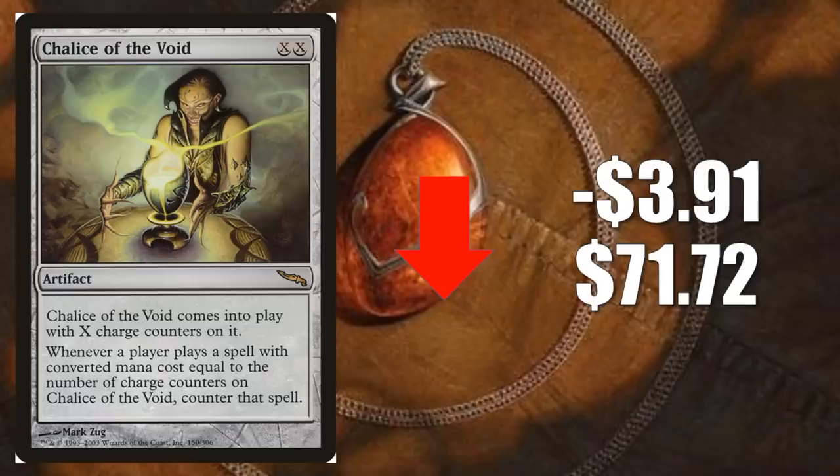Number three is Chalice of the Void from Mirrodin. It goes down $3.91 to $71.72 this week. Still sees a ton of Modern play, but it does look like now that the meta is shifting, the percentage of play is down a little bit on this card. Still shows up in some good decks — Tron builds, Eldrazi builds, Affinity, and more. Sees Legacy play too: Mono Red Prison, Four Color Loam. Also a little bit of Vintage play, even though it is restricted there. I wouldn't expect it to lose a ton of value, but it could be soft for a few weeks, especially considering recently it was going up in value pretty aggressively.